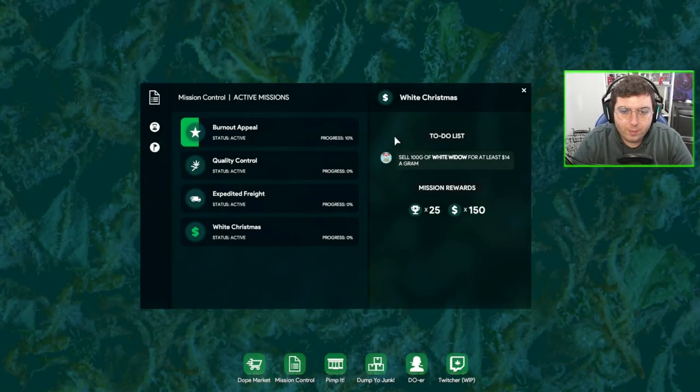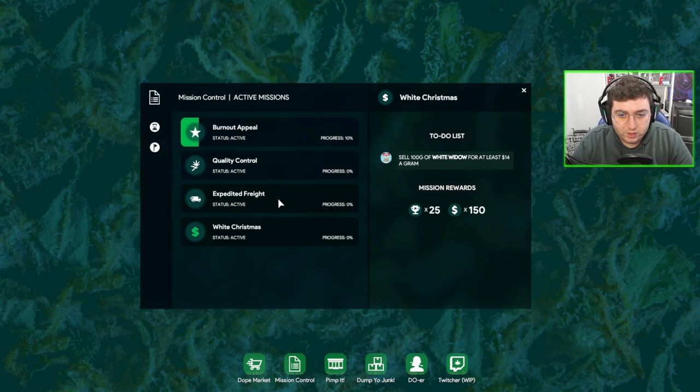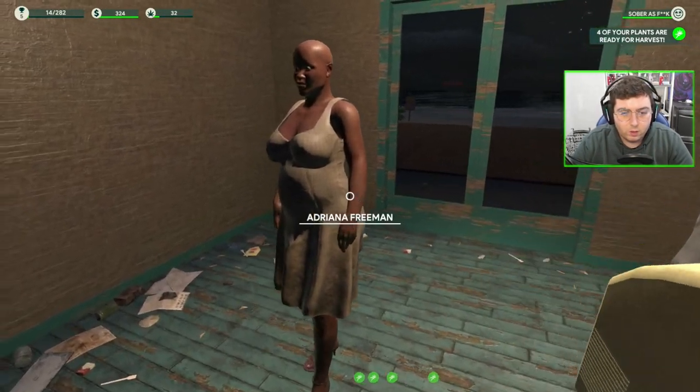What's good everyone, welcome back, my name is B Trippin. We're continuing on with our Weed Shop journey today. We've been grinding to get our funds and XP up, and we've hit level five. We've got a bunch of new missions: reach 10 targeting burnouts, harvest 50 grams of 100% quality OG Kush, make 10 shipments using Weed Express, and sell 100 grams of White Widow for at least $14 a gram. We're going to focus on the Weed Express shipments and the White Widow today.